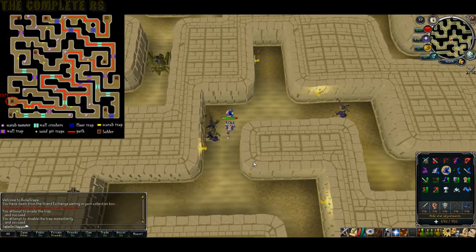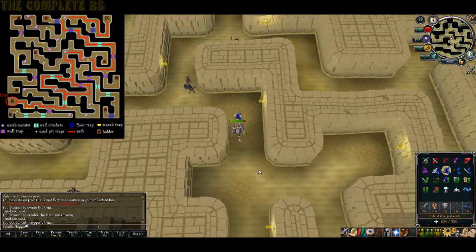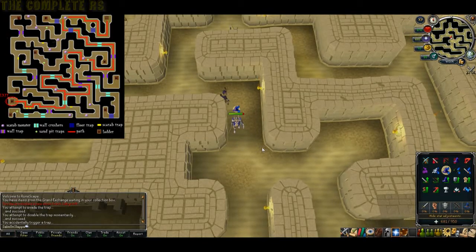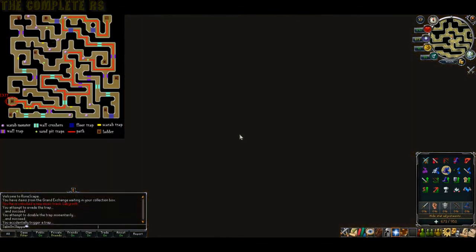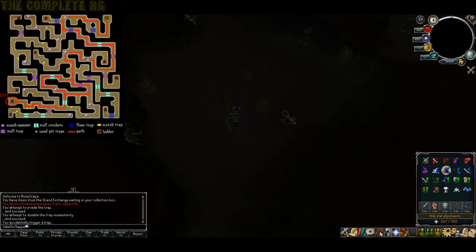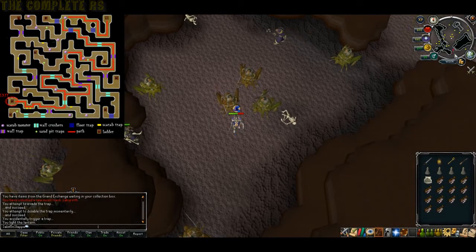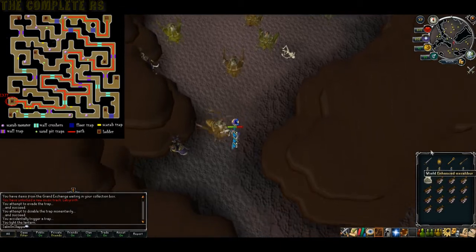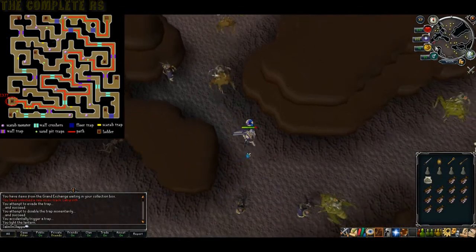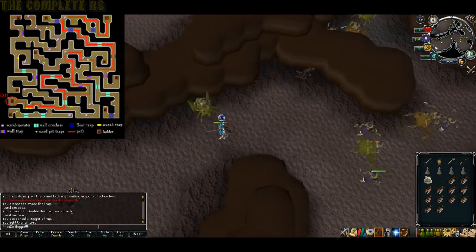Then head west, then south, then east, staying on the right-hand side to avoid the trap door. If you happen to fall down, you'll be in a multi-combat area with level 100+ monsters, and your light may go out — turn it back on quickly. If you fall, I'd highly recommend using your emergency teleport and gearing out, as these things can hit quite hard.